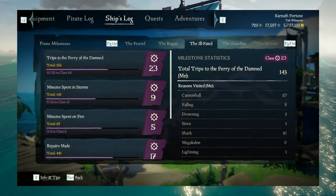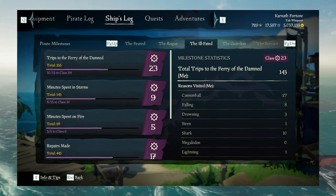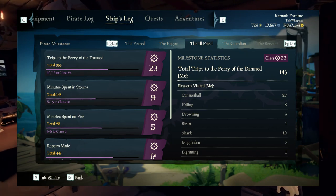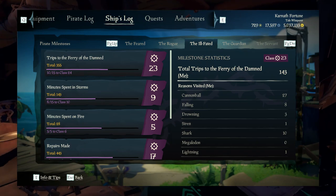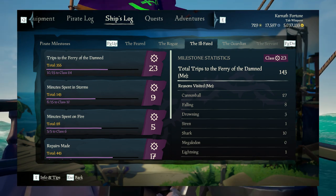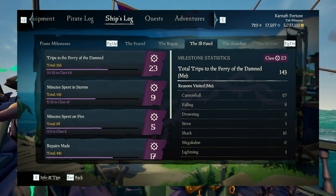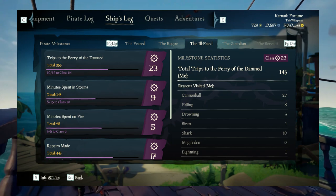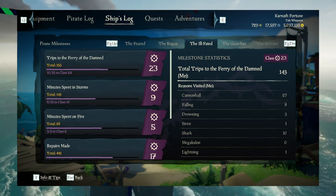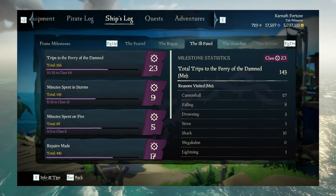For the Ill-Fated, it's simple — go into battle. Trips to the Ferry of the Damned, minutes spent in storms, minutes spent on fire, repairs made, bails made by crew — you get the gist. My total class is 75 in it. It really is the best way to do it: get into PvP. Season 8 makes it easier than ever, and it's not ridiculous amounts needed to get the next class.